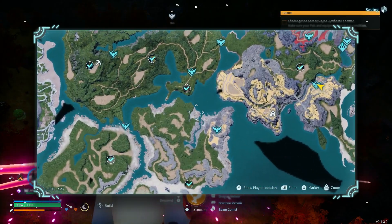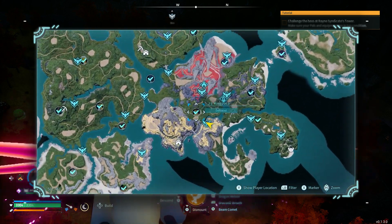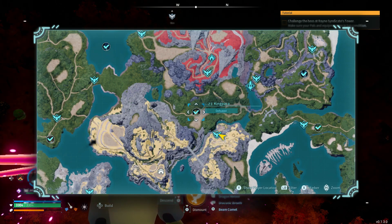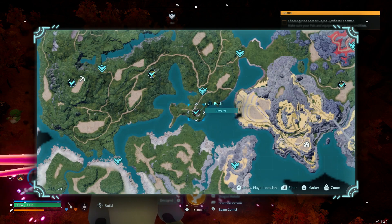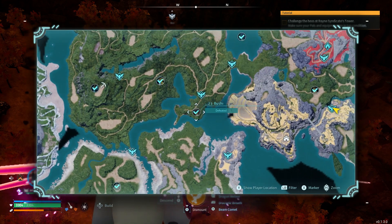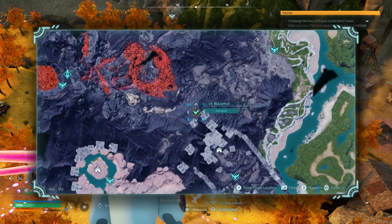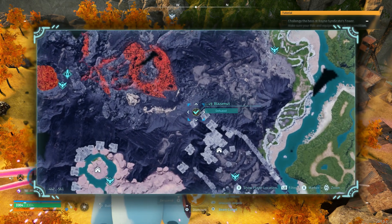Next up, Legendary Schematics. Kingpaca drops a Legendary Schematic — the Tier 5 yellow golden bow schematic. It is very powerful in the early game and something you can farm very early on. Bushi drops the Legendary Crossbow schematic, which is very useful for the majority of the game until you get actual guns. The Blazamut drops the Legendary Assault Rifle schematic — the drop rate is very low, but it's another way to farm a powerful Legendary Schematic.